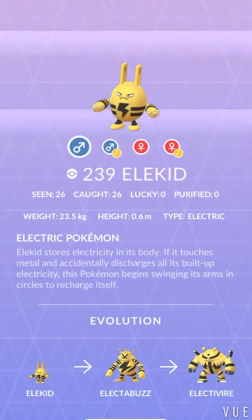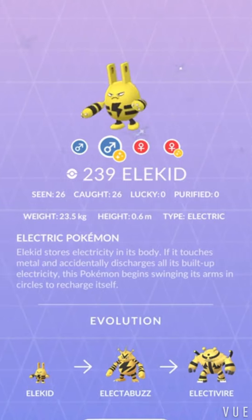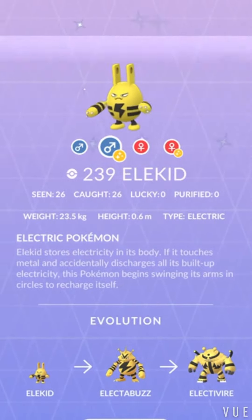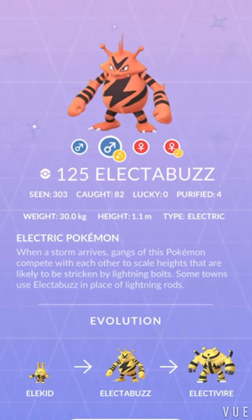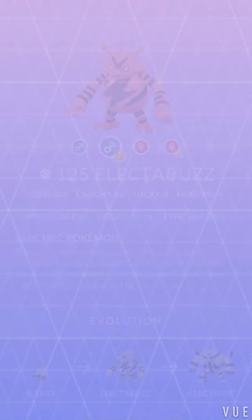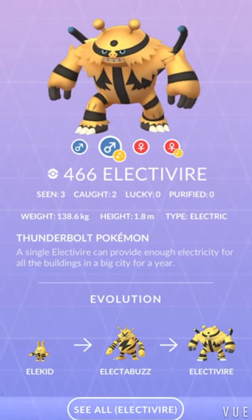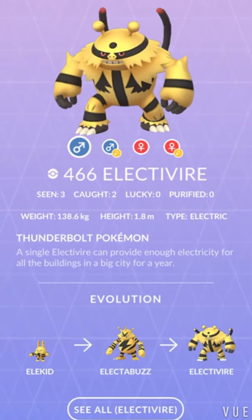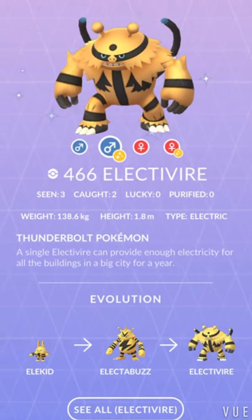Oh hey, they fixed it. Sweet. So here's normal Elekid versus the shiny — not a big difference, but cool to see once you hatch it. Normal Electabuzz versus the shiny — obviously the shiny is very different. I like that. And there's the Electabuzz versus the shiny. It's just the eyes and the tips of the things that change the most. Otherwise it kind of has an orange thing.